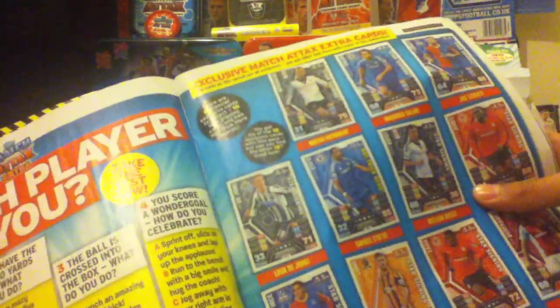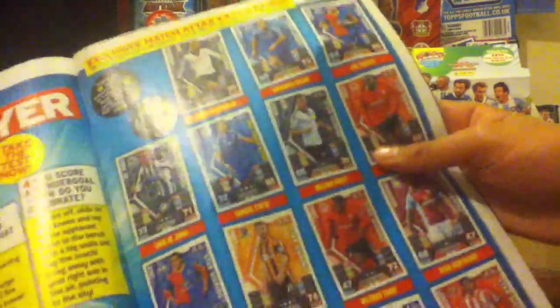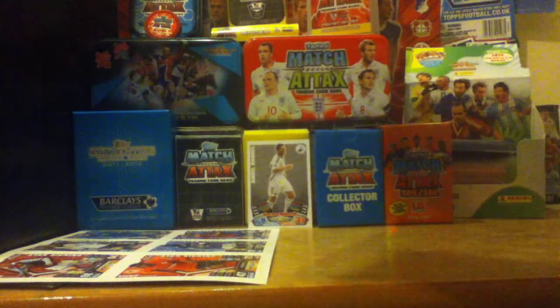Among the cards shown are Salah star signing, Luke Young star signing, Eto Hat Trick Hero, Zaha, Bertrand, Nocherino, Hazard Hat Trick Hero, Mata star signing, and Traore star signing. There's also a John Terry poster and some more features.